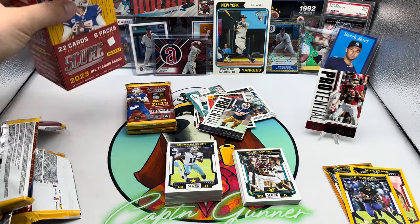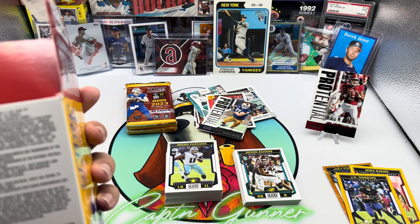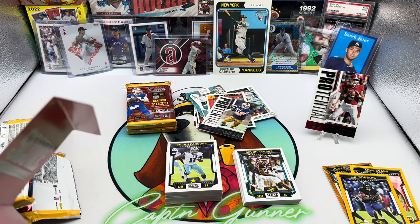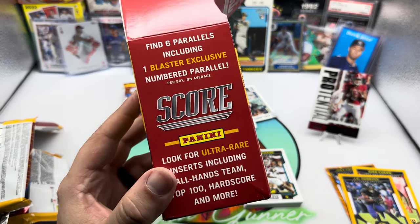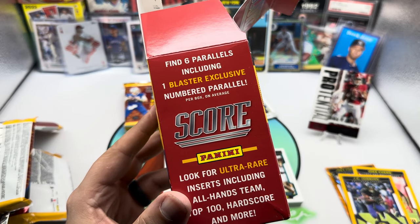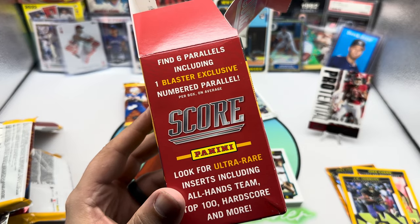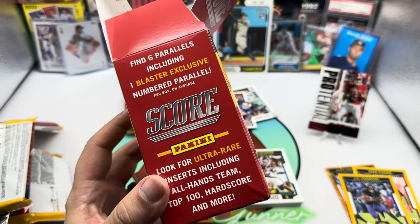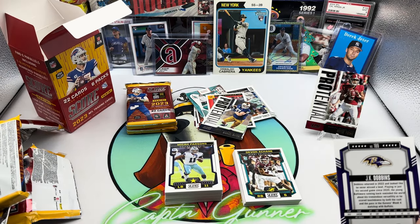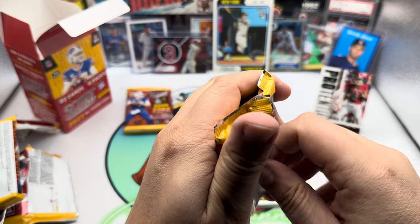I didn't look to see what the autos are. I guess they don't really give us odds on this box — nope. So you find six parallels including one blaster exclusive numbered parallel per box on average. Look for ultra-rare inserts including all-hands team, top 100, hard score, and more. The JK Dobbins was non-numbered, so we should be getting a numbered parallel as we go into pack five.